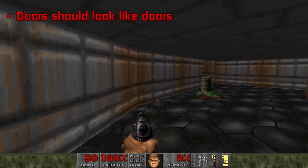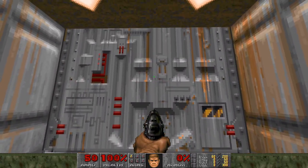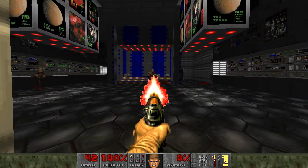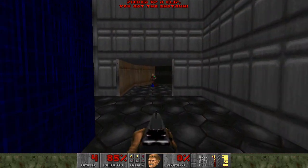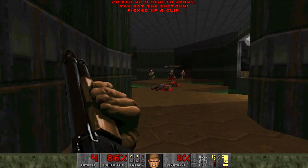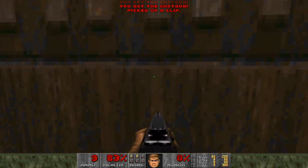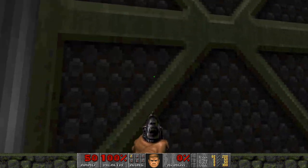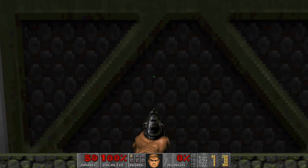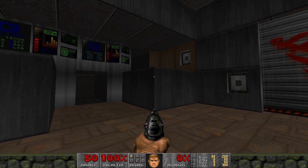Doors should look like doors. If a texture is to be openable by the player through a line-def action, it should look like a door — unless of course the hiddenness is the point to access a secret area. To make a map flow more pleasantly, try to stay consistent in your use of texturing for doors that are openable and things used as decoration. If a texture is used for a door that's directly openable by pushing on it, the same texture shouldn't then be used for a door that's just decoration or is opened via a remote switch. If a door looks like an unlocked one the player has tried before, they'll expect to be able to open it.